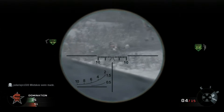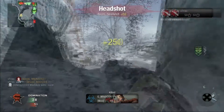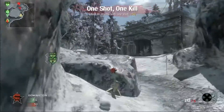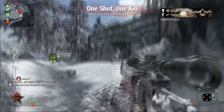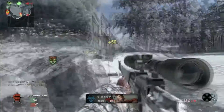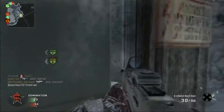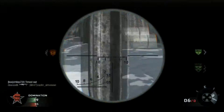Here I get a little nervous and you can see me just spraying. One thing you do not want to do with this gun is spray — you want to make your first shots count. Pause and watch this: I get this guy, and then these two split-screeners don't know what's going on. I spray and get so lucky. Look at that jump shot snipe!